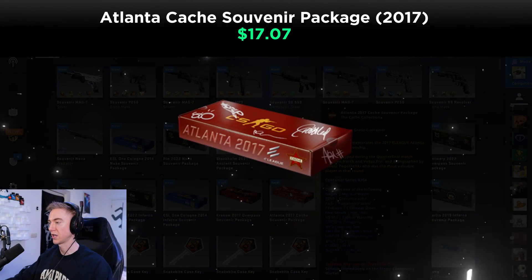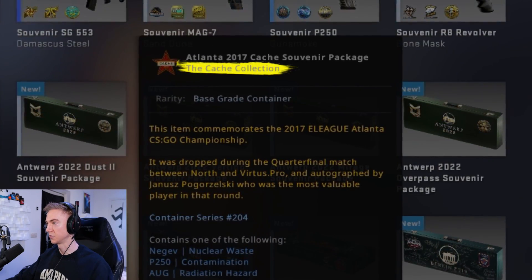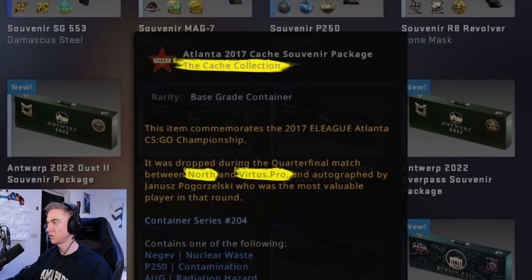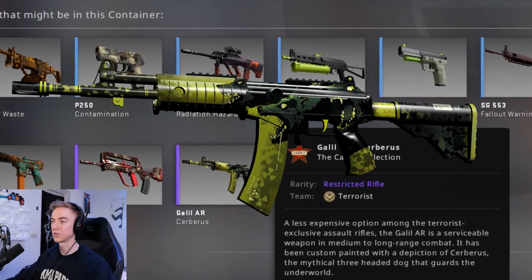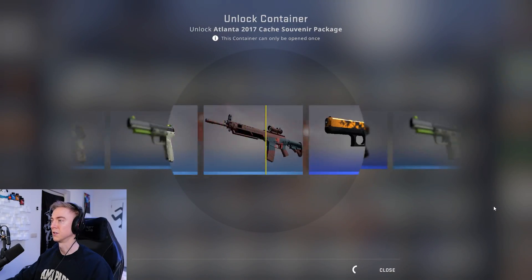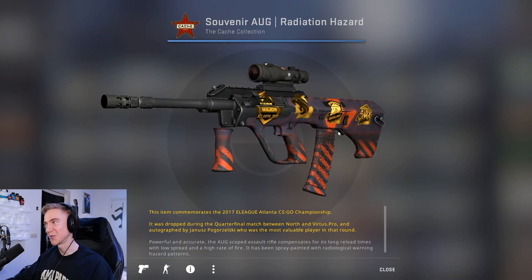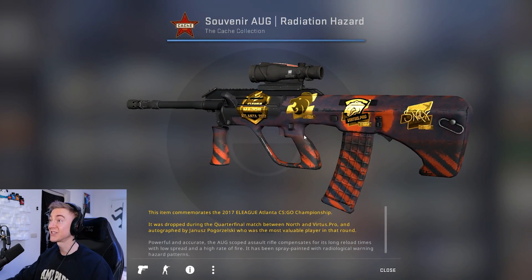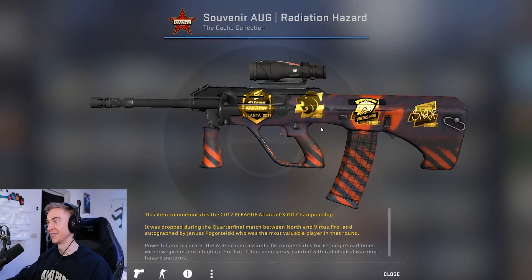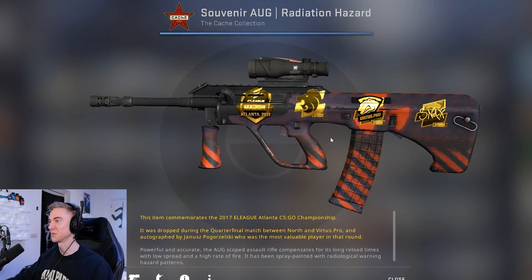Moving on to Atlanta 2017 — this is the Cache collection, dropped between Virtus Pro and North. The little Cerberus would be really cool; I think the price of it has gone up a lot recently. We've got an Org Radiation Hazard, which actually isn't too much of a bad-looking skin, if I'm honest. I think I'm just a big fan of souvenirs, because I like this one a lot as well.